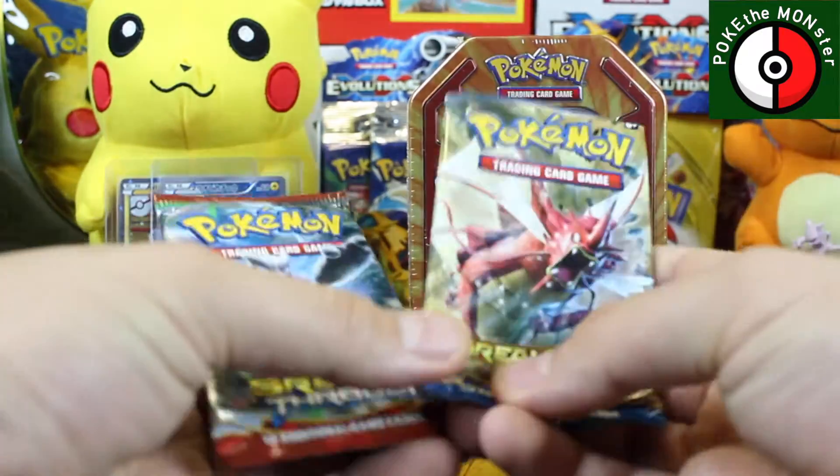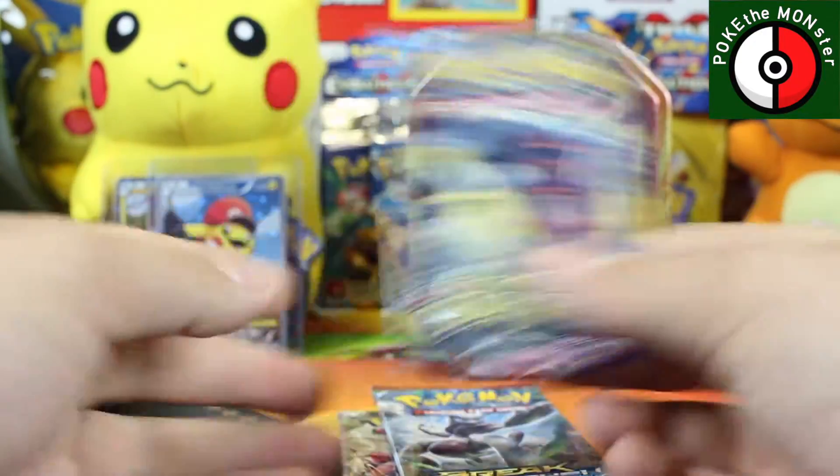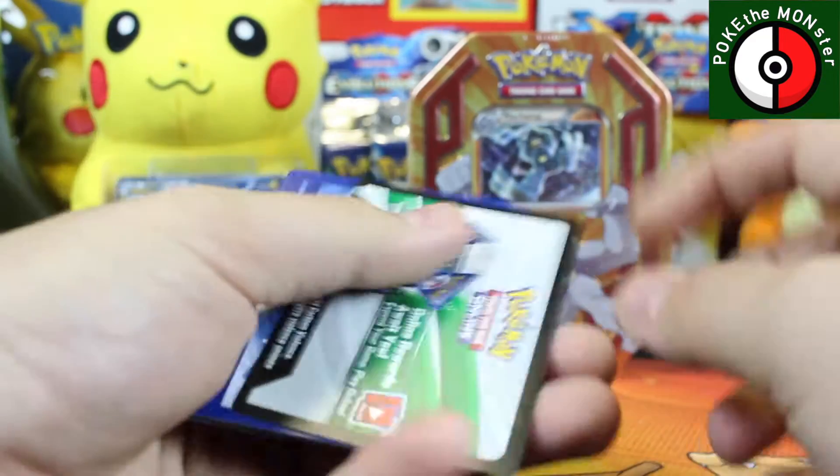Okay, so what do we have here? We've got a Breakpoint, a Breakthrough, and an Ancient Origins. Let's take a look and see what we get in the packs, and then I'm going to show you the special card at the end.